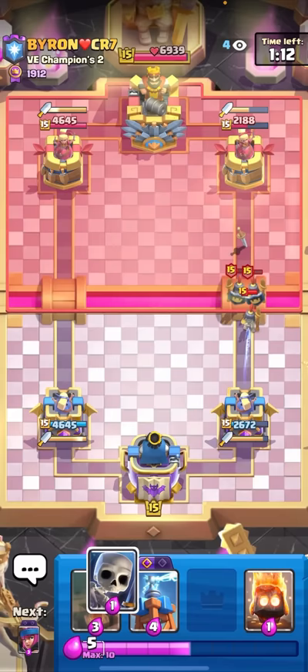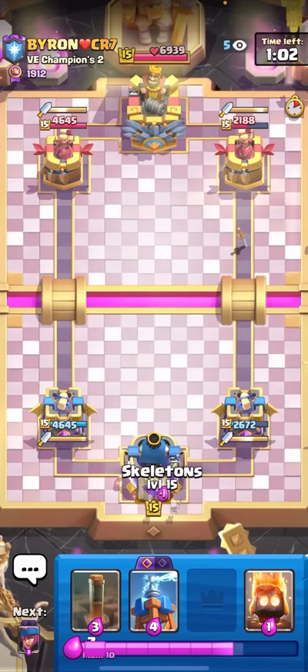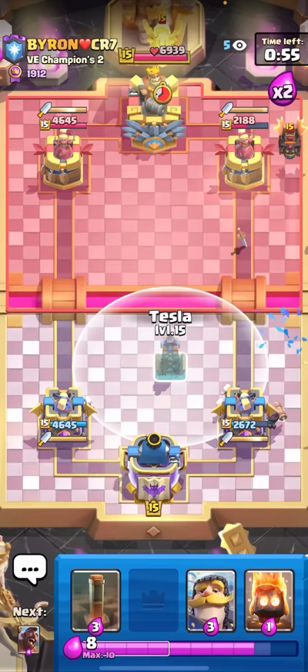I don't even need to defend that really because of the Dagger Duchess being fully reloaded. Dagger Duchess needs such a big nerf, man. He'll probably Lava Hound again, so I'll just go for the Firecracker in the back early again like always. I could go for the Knight Hog Rider at the bridge but I want to Tesla first just to get to the Evolved Tesla.